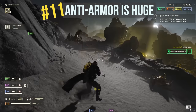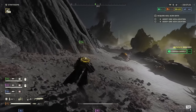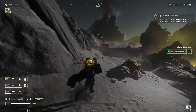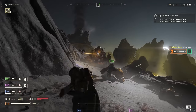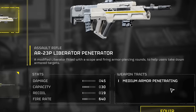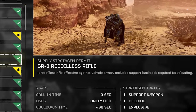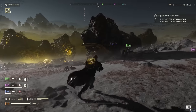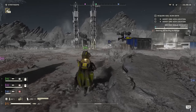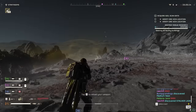Tip number eleven: anti-armor is huge. Some enemies in Helldivers 2 can be ripped through with any gunfire, but other more annoying enemies have natural armor that will deflect bullets lacking anti-armor penetration. Your weapons will tell you if they can penetrate light or even medium armor. Heavy or vehicle armored enemies are often a bitch to deal with at higher difficulty levels. Even though armored enemies can have weak points damageable with conventional weapons, it's recommended your group brings options to penetrate or flat out break armor off enemies completely.